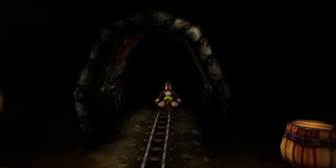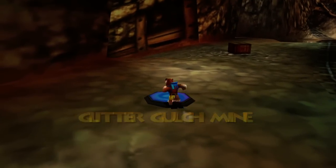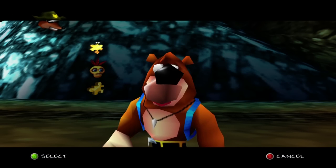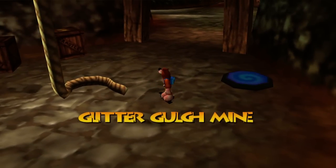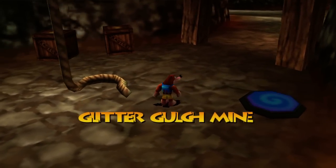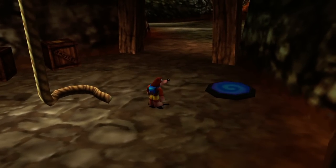Anyways, let's get out of this train station. I think we are done here. We are once again back at the start, and we're going to call this one a day. We'll come back next time, finish off Glitter Gulch Mine, and finally put this one to rest. See you guys then. Take care.